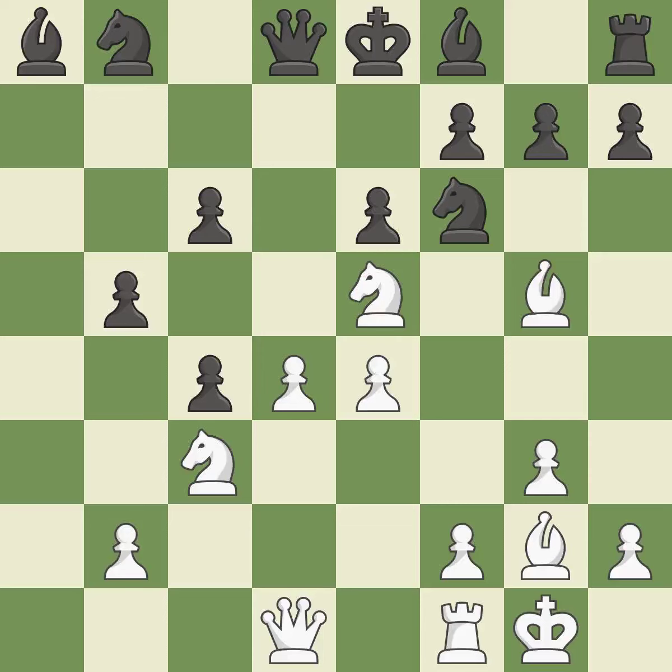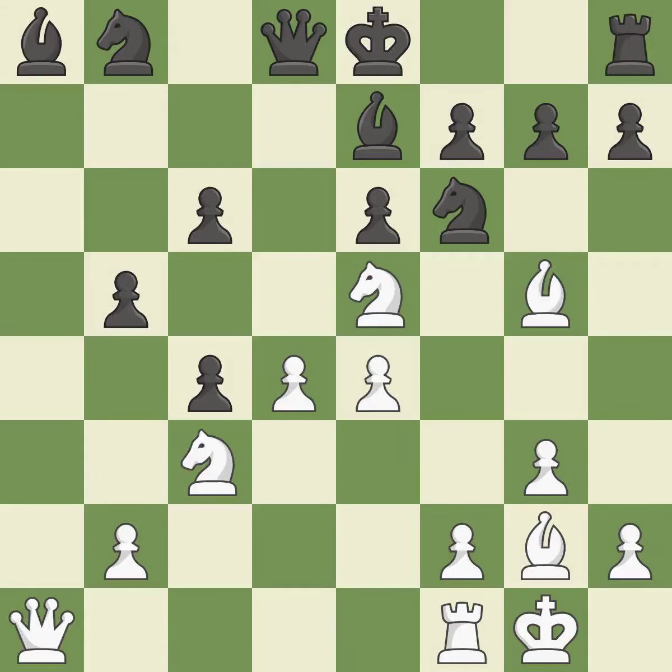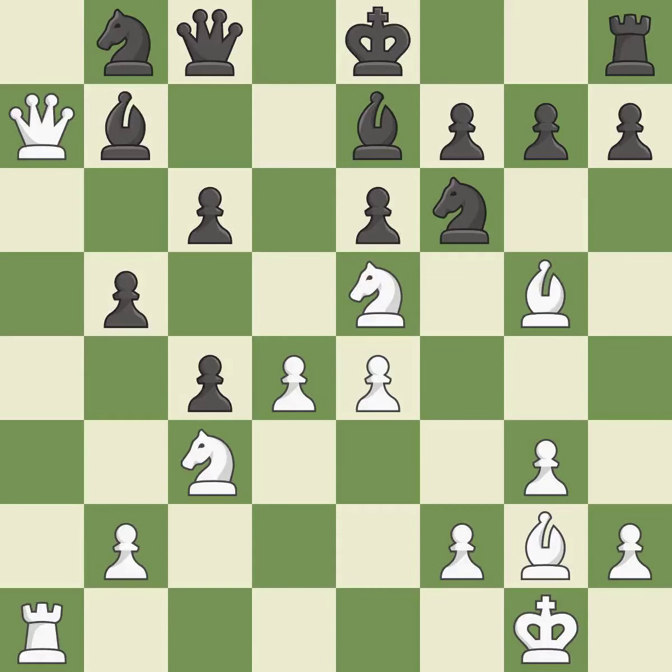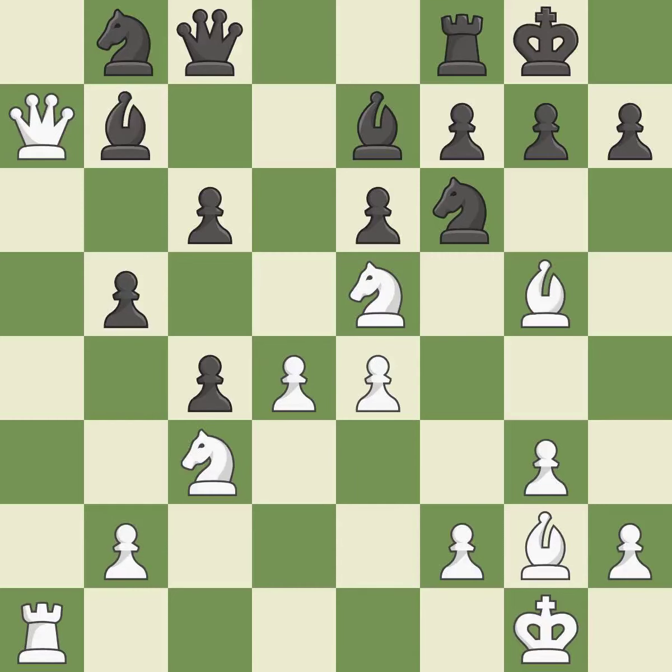A bishop moves out of its beginning square and into the action. This gains tempo on a bishop while simultaneously developing a piece. The bishop is now on a square that is more secure. The attacked pawn is protected. This defends the attacked bishop. This threatens to kick a bishop. This enables the adversary to strike a bishop — it is incorrect. This misses a chance to stomp on a bishop — it is incorrect.